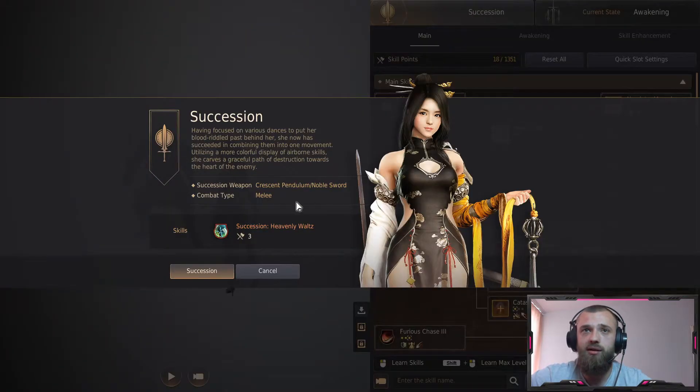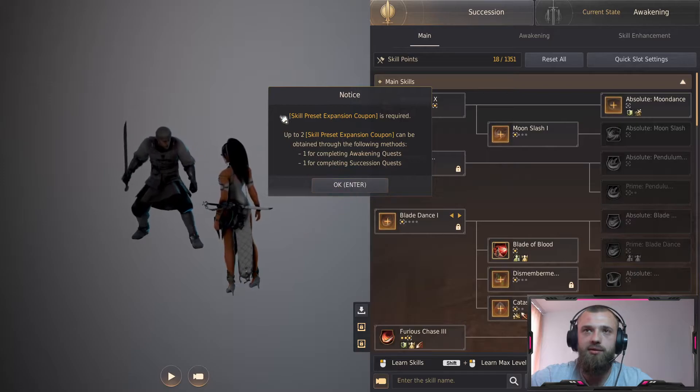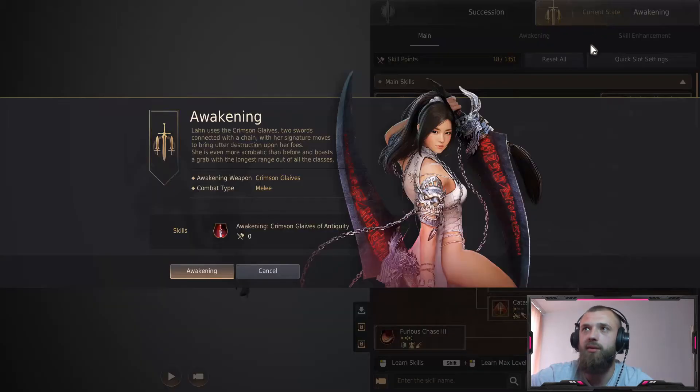You can basically switch to succession or awakening in just one click - you don't have to unskill all the skills or do a full reset. You can get your skill setups super fast for both succession and awakening.